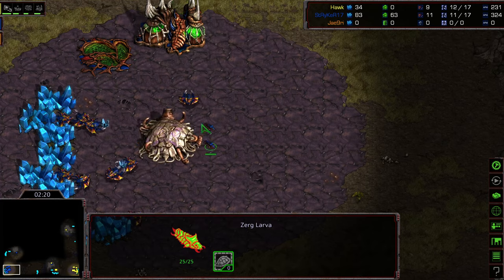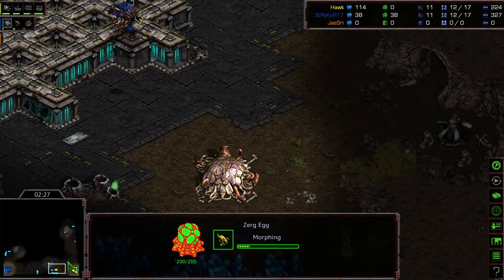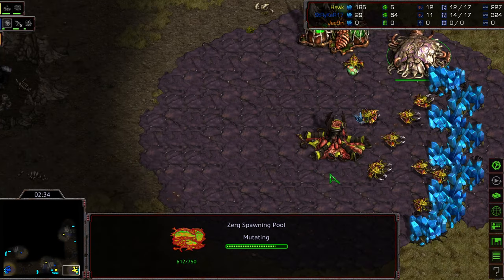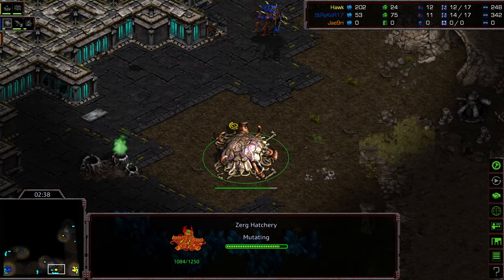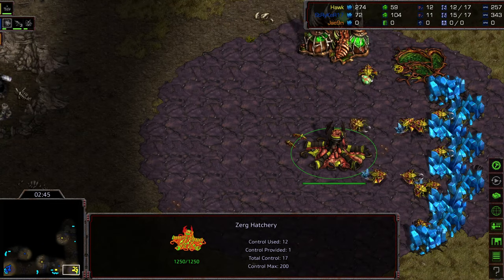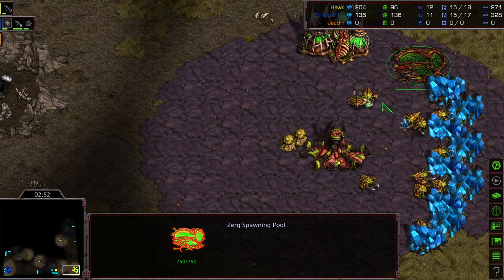Now let me actually dive into the game itself. I feel like I've been doing all this announcement stuff and covering the map rather than the game — and ZVZ is so fast. Zergling Speed opening up, quick lair for Striker. He's only building a pair of Zerglings upon seeing this 12th Hatchery. Perhaps because he realizes the advantage he's going to get is not in total numbers — he's going to be behind in overall larva production momentarily because Hawk's going to have the second Hatchery up. The question is, does he skip Zergling Speed in Hawk's position here?